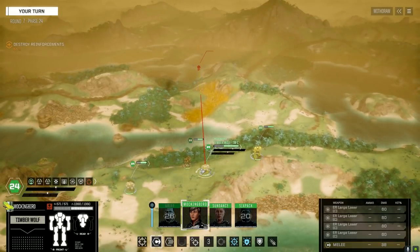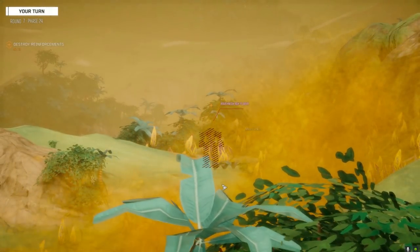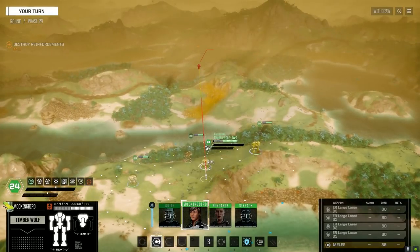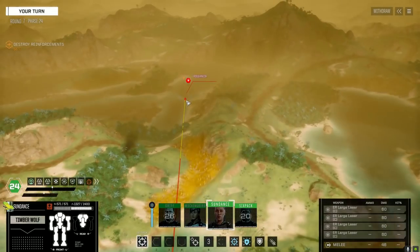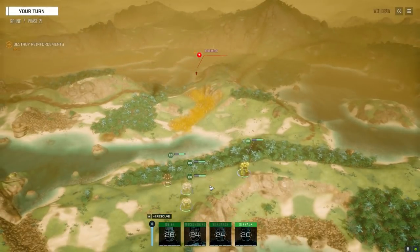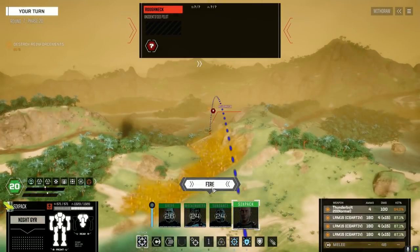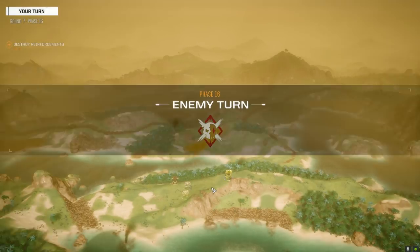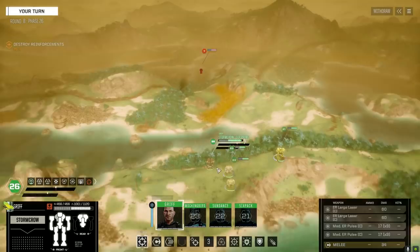Some good hits. Let's walk back and get Sundance over here in the same position - going to tag team this guy. Roughneck is having a rough time of it. There's 100 damage - the Night Gear is getting so many kills this match. It's completely in its element at this point.